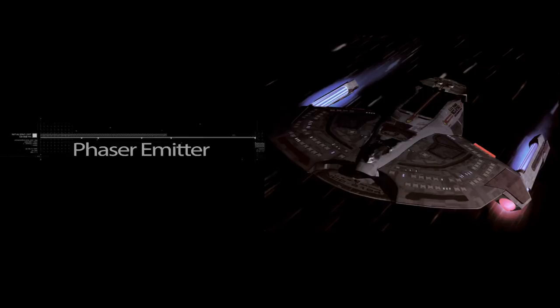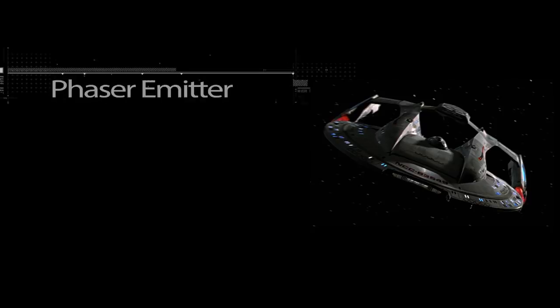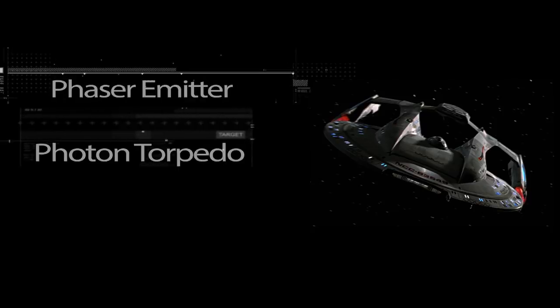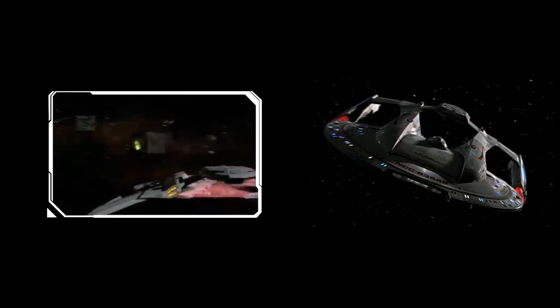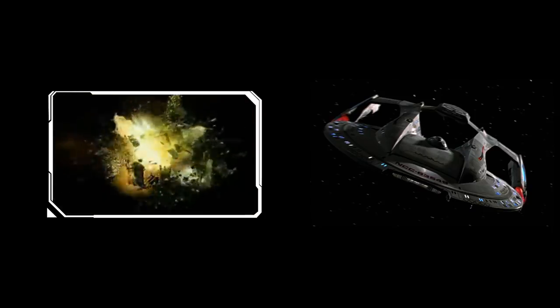The Sabre-class, including the USS Jaeger, would have four type 10 phaser emitters and two photon torpedo launchers. The best ship of the fleet would be the Acura-class, which included the USS Thunderchild. The Acura-class boasted six type 10 phaser emitters and two photon torpedo launchers. An interesting piece of trivia is that the Acura was to have a weapon that would strike one enemy ship and then volley to the next, getting stronger as it did — supposedly we were going to see that in the movie, but it was written out due to budgetary constraints.